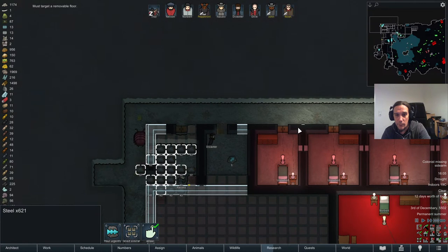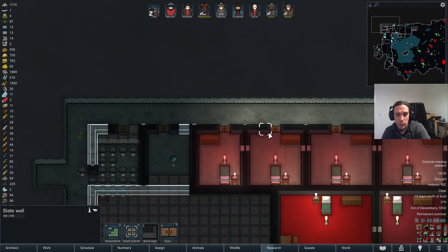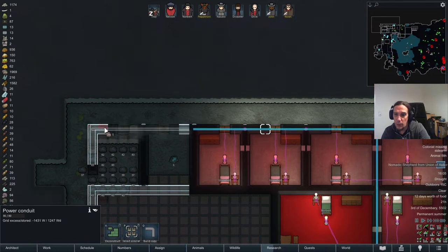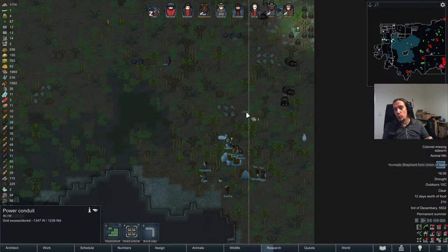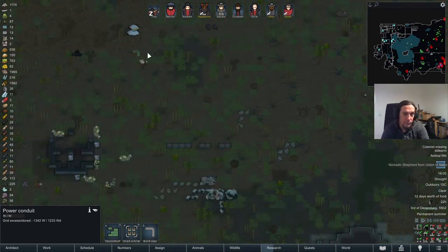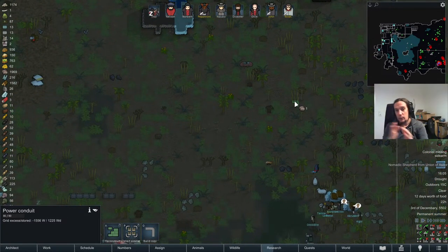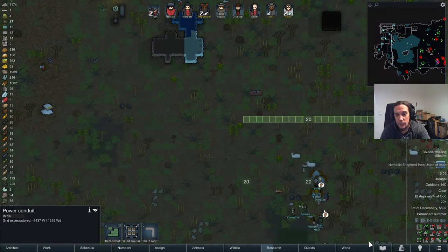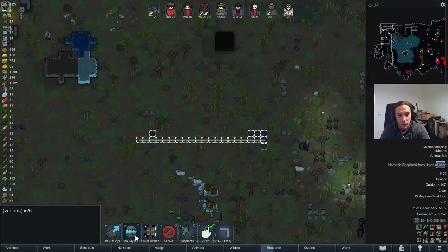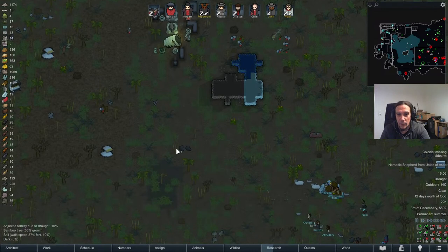I'm mostly carving out this area of the mountain to make sure we've got ourselves some fresh limestone to work with. Having some extra rooms is almost always worth it in RimWorld. And here we're going slow-mo — we're going to see the epic fight of a nomadic caravan against a mechanoid cluster. I think it's going to go dirty and ugly.